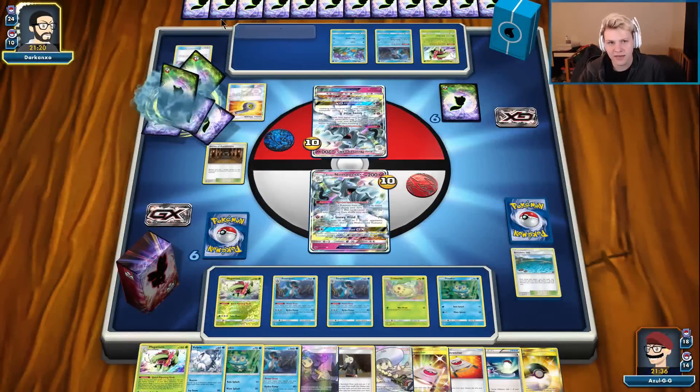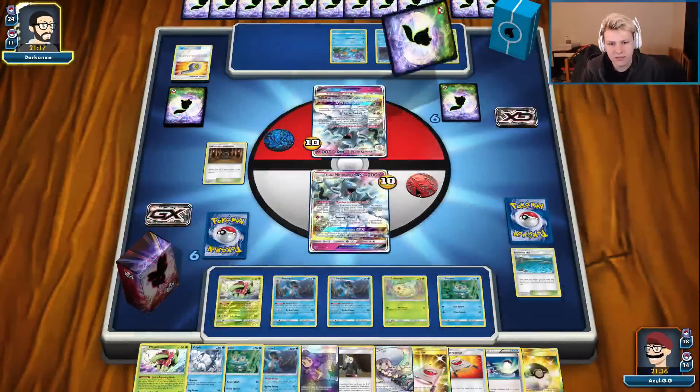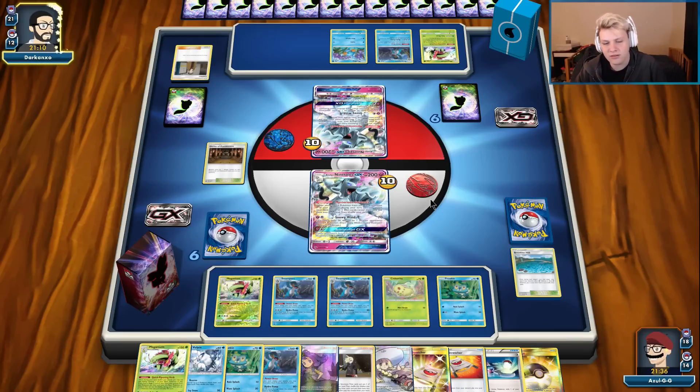He does thin a little bit faster with the Looker supporters, but I don't think you really need to turbo-thin your deck. What I've found is it doesn't seem like you really need to turbo-thin — you can kind of chill. You don't have to be that aggressive about thinning your deck.